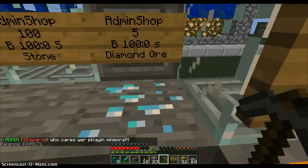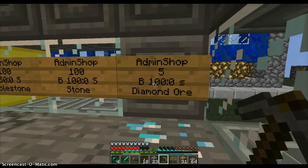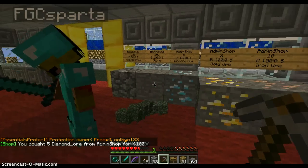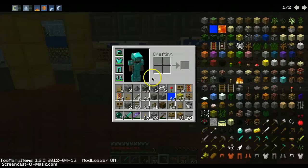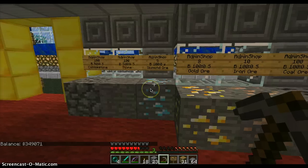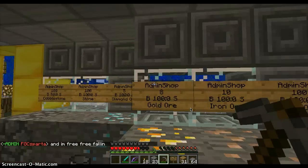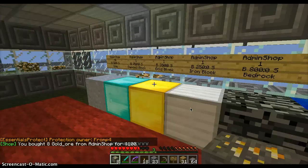You just go up to a sign — let's say I want a diamond door. It says how many you get: five, for a hundred bucks. Over here I'll show you how much you can sell it for, but I'm not allowing selling yet. So just right click on the sign and it'll say you bought five diamond doors from the admin shop for a hundred bucks. Then you go in your inventory — diamond door, I just bought it. You go back to slash money and you'll see I just lost a hundred dollars. Let's try the gold door — click — and there you go, I have a gold door for a hundred dollars.